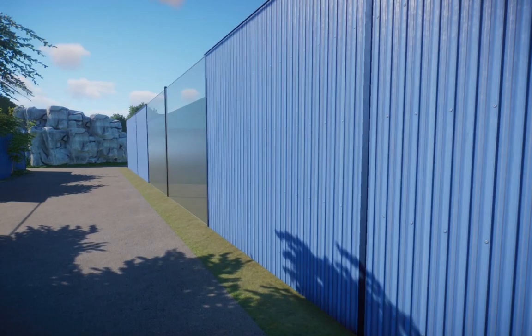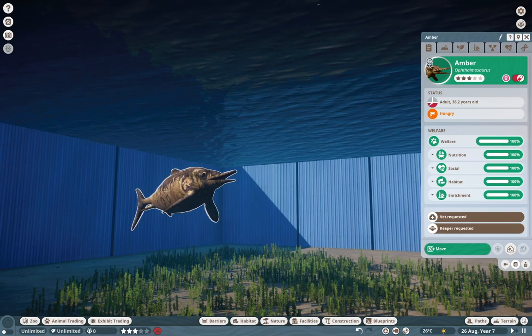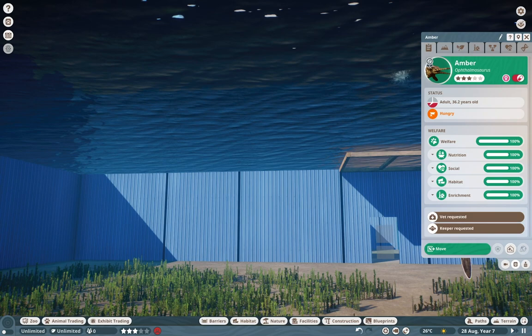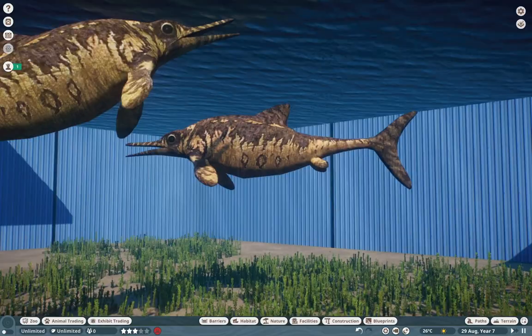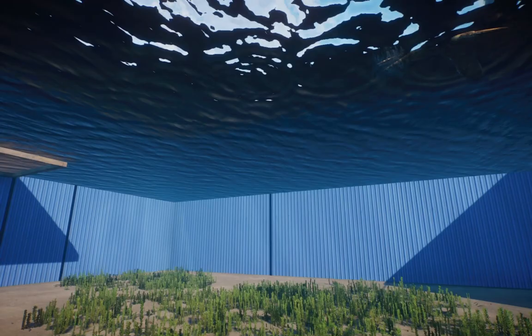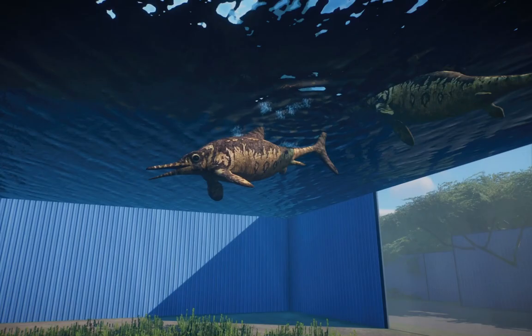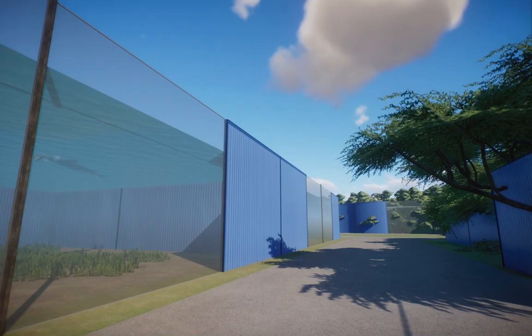Last but not least, we have one more aquatic species in here. Do forgive me if I pronounce this incorrectly, but this is the Ophthalmosaurus. This was originally made by Hendrix, who is one of the Cobra mod developers. These guys were ported over by Buff Zoo, and it's just really awesome to get that dichotomy between everyone all together. I'm just very happy to get a lot more prehistoric animals now — it's just really awesome to have these guys in there.